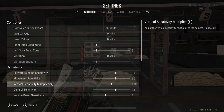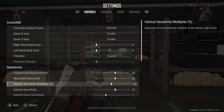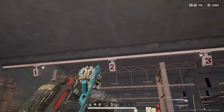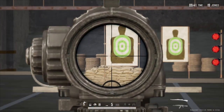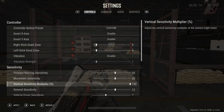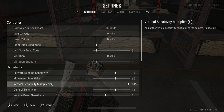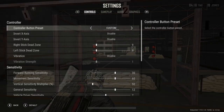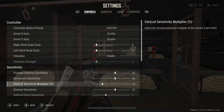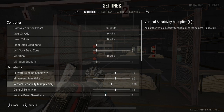The next setting is vertical sensitivity multiplier, and this is an important one to figure out. This controls the movement of the right stick up and down. In training, look up and down — or aim in and notice how quickly you're moving vertically. If I crank this all the way up to 150, it's really quick; if I lower it all the way down, it's going to feel really, really slow. Set this to what feels right for you. For me, I've put it back to 100, which is the default. Once you get it somewhere, just leave it there — muscle memory will take over. If you're changing it around all the time, you're just going to have a hard time getting used to it.